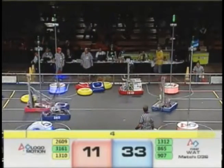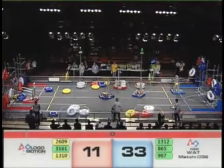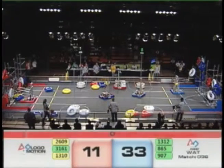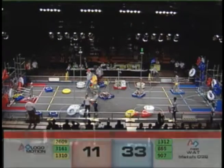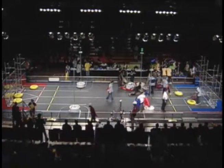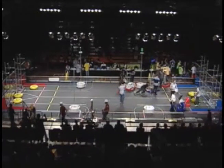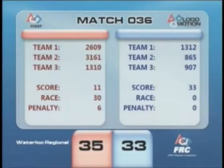Five seconds left. Minibot on the rack. Red alliance gets a minibot win. Red alliance with a low-go and a minibot win — this will make it close. And the results: the red alliance still pulls it off, 35 to 33. Minibot for the win.